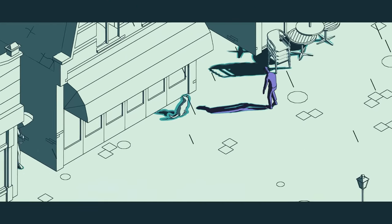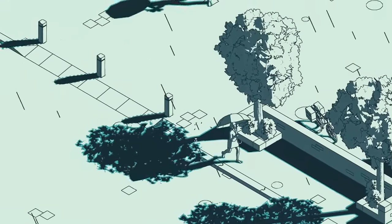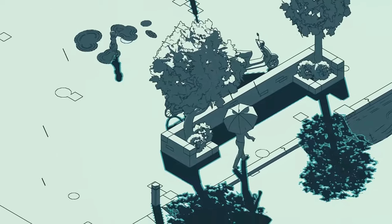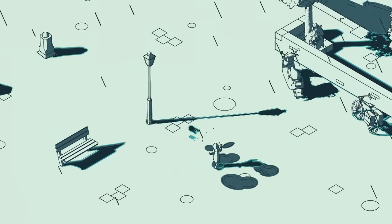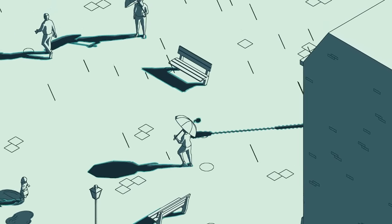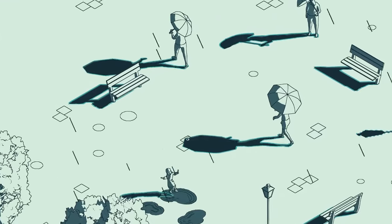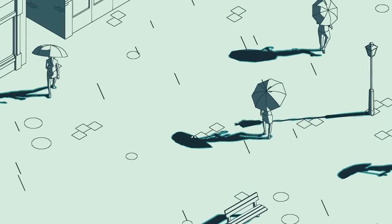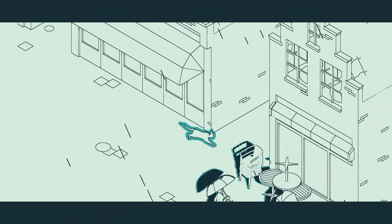This is a pretty long demo. I guess there's a lot to explore — we're kind of led to go a certain way, but it doesn't necessarily mean we can't go the other way. I keep trying to jump into puddles thinking they're shadows — puddles are not shadows. We're gonna make our way over there to the cat. Please, cat, I need your help. Find the master.